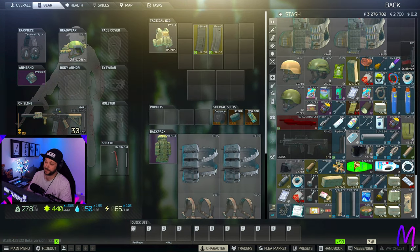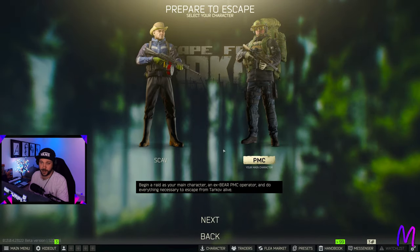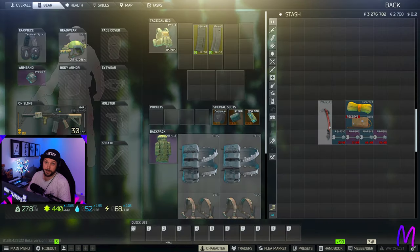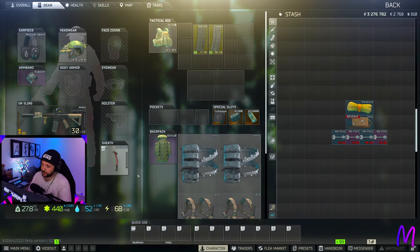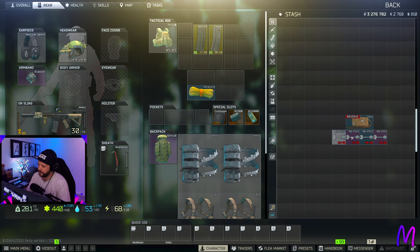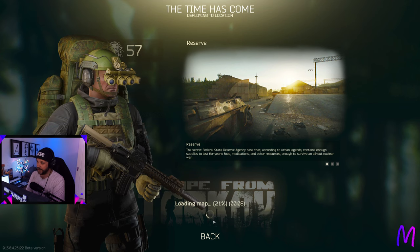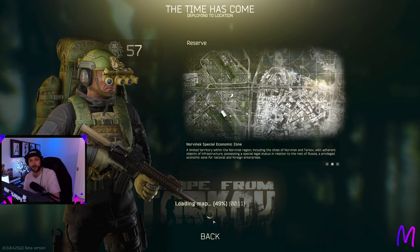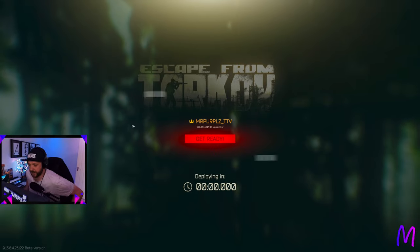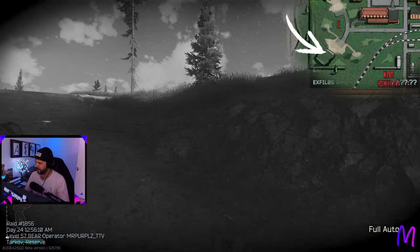This is every single item we just looted from that Woods run. Next we're going to go over to Reserve nighttime to do the four cages underneath the hermatic door exit. On Reserve we're going to need our Red Rebel extract melee weapon to get out via the dome, the paracord for the same reason, and a Reserve key set with at least these four keys to loot the cages under hermatic. On Reserve you're much more likely to get into actual PvP - you could easily be shot out of nowhere while looting the hermatic cages.